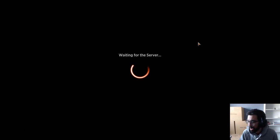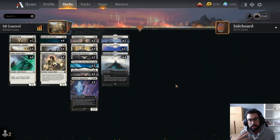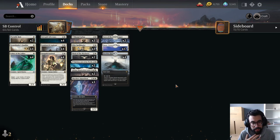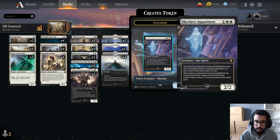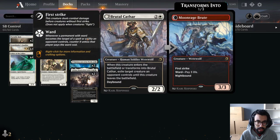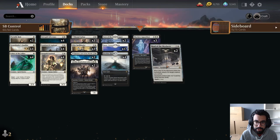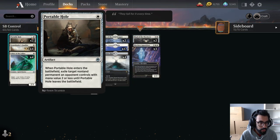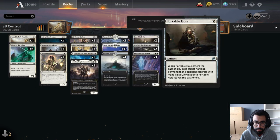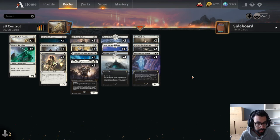Now let's look at the Control matchup. When we consider what's weak against Control: we don't want the Skyclaves — they don't really do anything. We may want Brutal Cathar depending on what they're on. We don't want the Mauls — something reliant on attaching to a creature doesn't always work. And we generally don't want Paladin's Class. So right now we have seven cards we're willing to cut for sure.